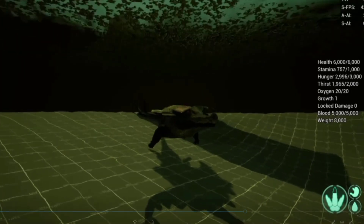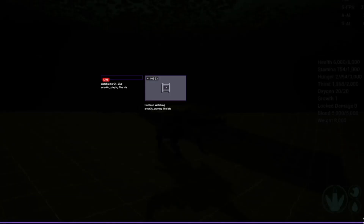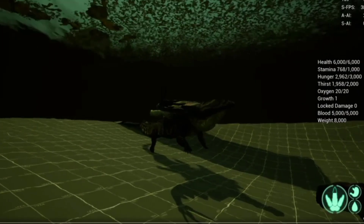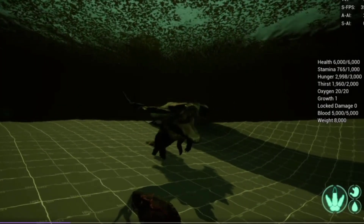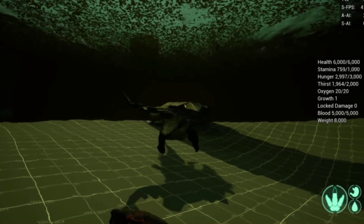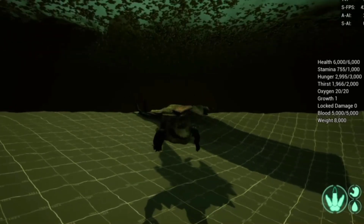Once he's in the water, you're gonna be able to attack him, but your stamina is just gonna be gone — so it all depends on the stamina. And here he's eating underwater — check that out, doing the death roll underwater and just taking chunks out.